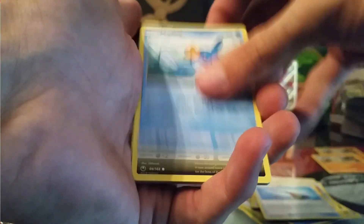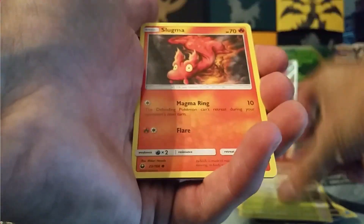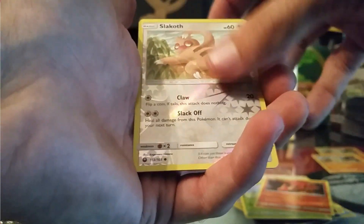Dark Energy, Hiker, Energy Switch, Rainbow Brush, Mudkip, Lone Rattata, Slakoth, Surskit, Slugma, Reverse Slakoth, and a non-holo Delcatty.